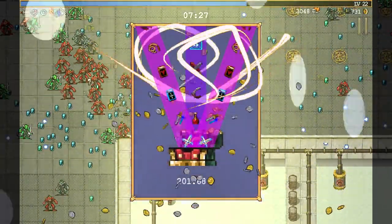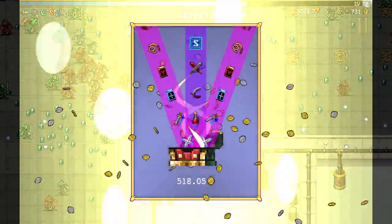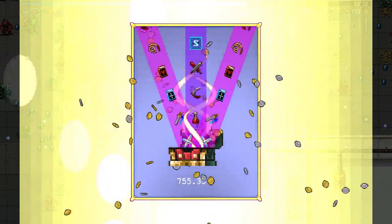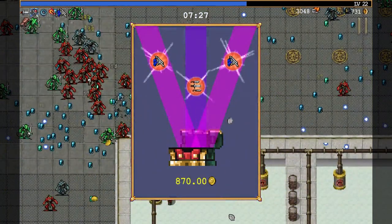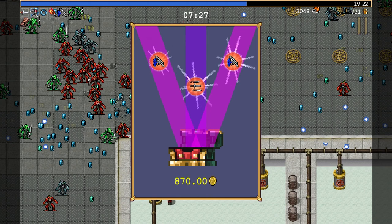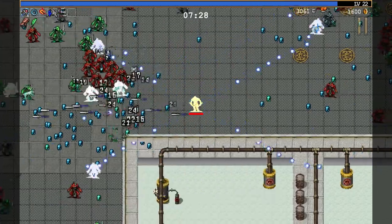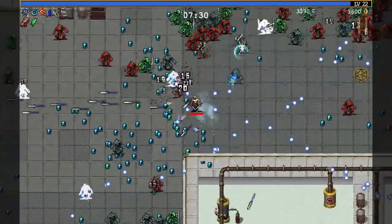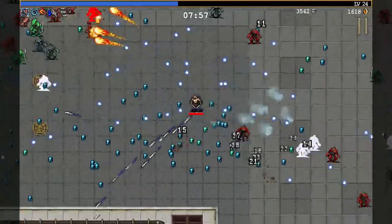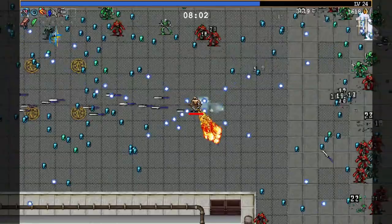Triple! Oh my gosh, an early evolution! Usually you can't get them until after the 10 minute mark. Nice. Thousand Edge is the upgraded knife - it's basically just a machine gun that never runs out of ammo. It's great. Thousand Edge is really, really good for killing bosses specifically. Really easy to focus on one particular thing.